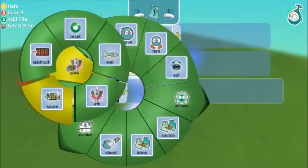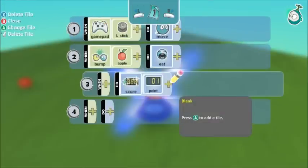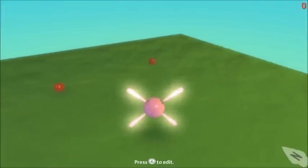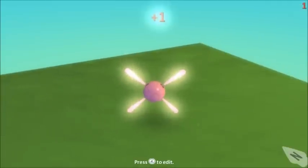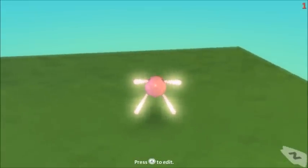So in the do section of this one I'm going to put that the score is going to increase by one point. Let's try that out — as you can see, when I eat an apple my score in the top right-hand corner is going up.